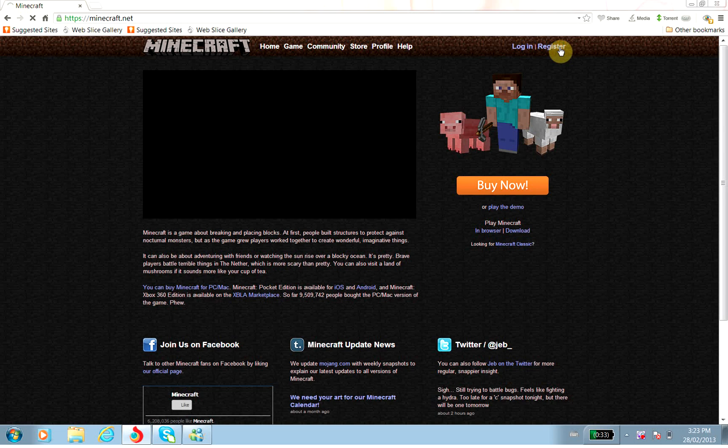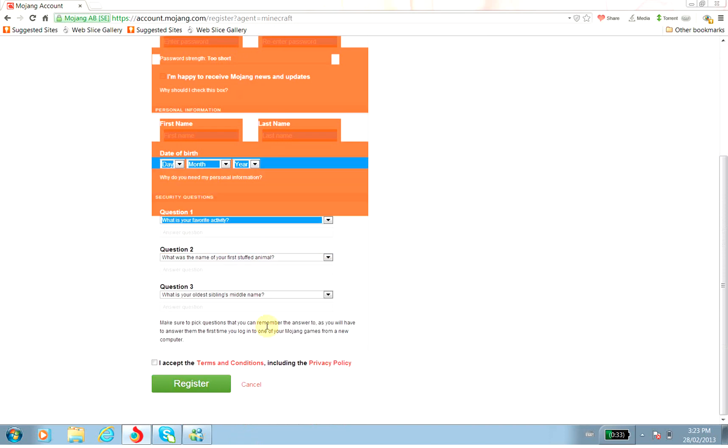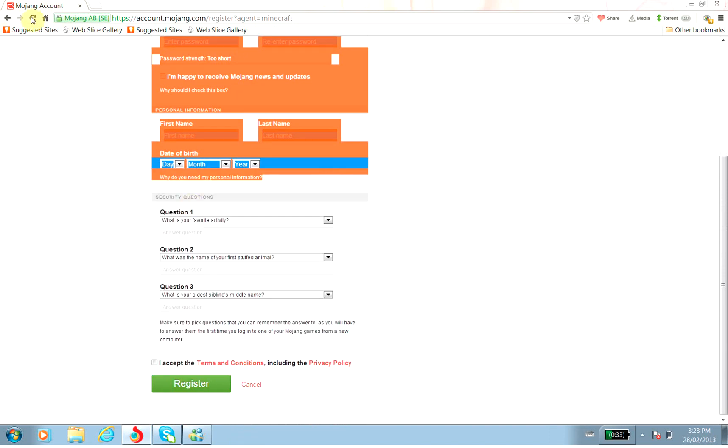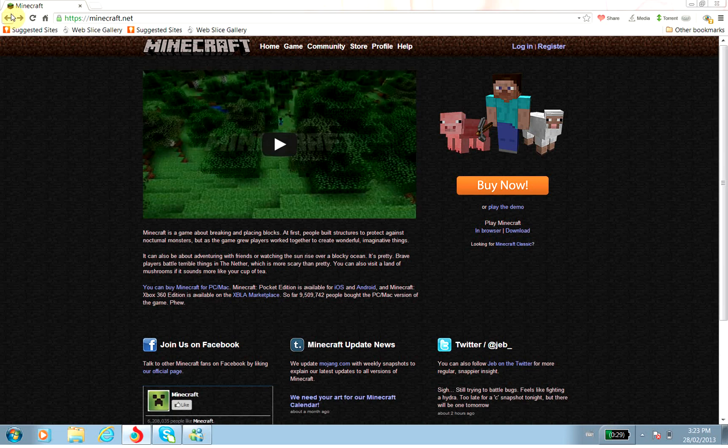Click it, then click Register. Fill out all this stuff — it takes one to two minutes. Make sure you guys use a real email, because you're going to have to confirm it in your inbox.